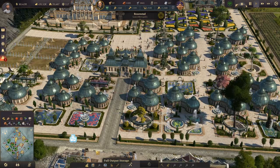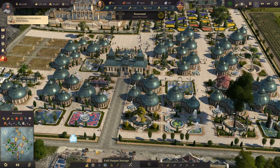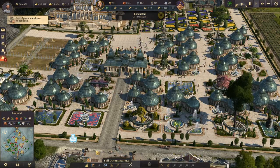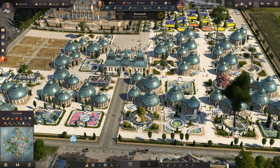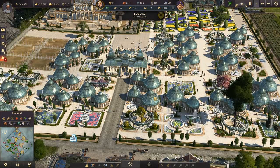Welcome back to another Anno 1800 episode. Today I want to talk about my first big accomplishment in Anno 1800 — it is the botanical garden, because I maxed it out. I want to share it with you. As you can see, we have it here; it's not the prettiest.